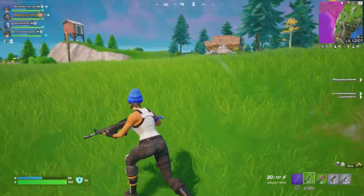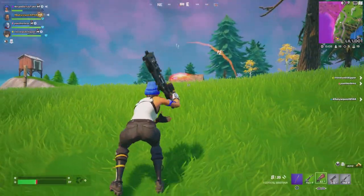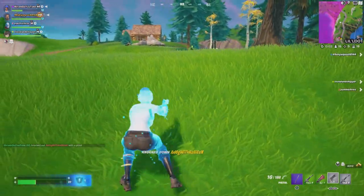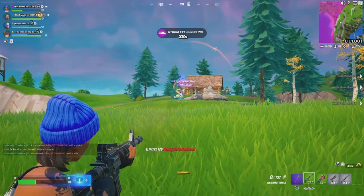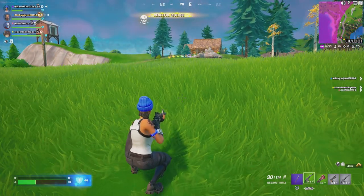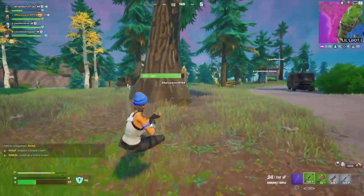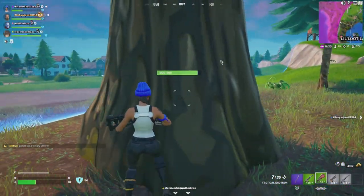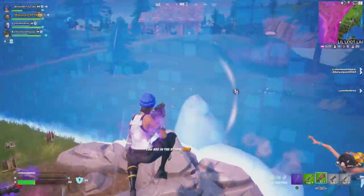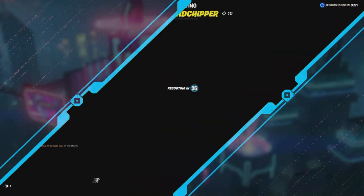When you come back you only have one basic common AR, so try to see where your teammates are fighting so you can land there and get better loot — maybe some minis, uncommon or even legendary weapons. A lot of times people knock enemies and just leave them. I want to get that loot but I see he has a teammate nearby, and I'm already low with no heals.